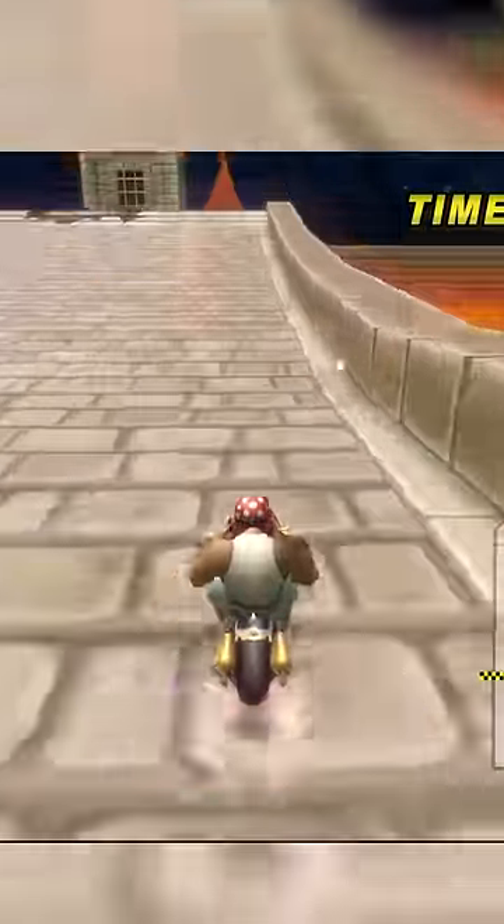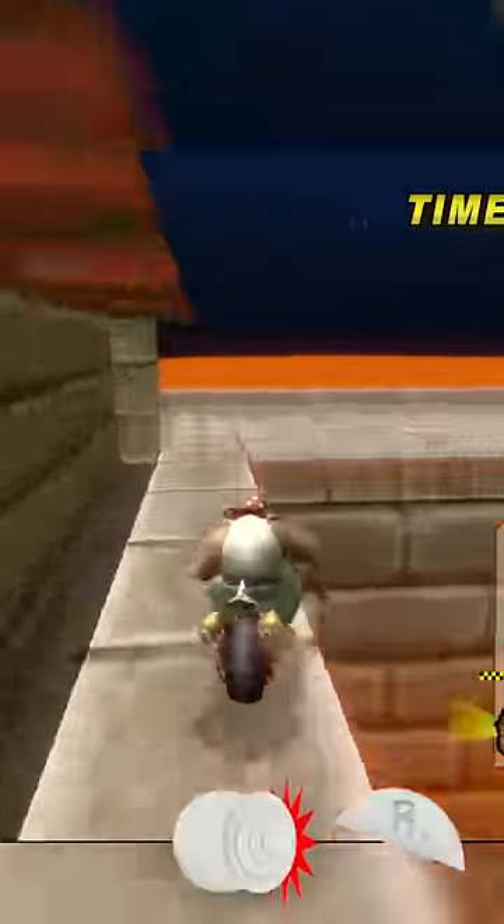N64 Bowser's Castle is a great place to practice spin drifting. Wheelie on the shortcut, then right drift, yank left to midair, and then back to right before landing.